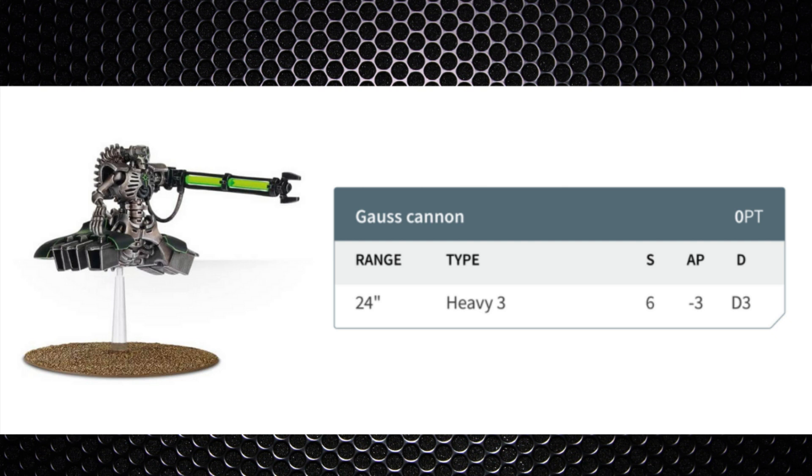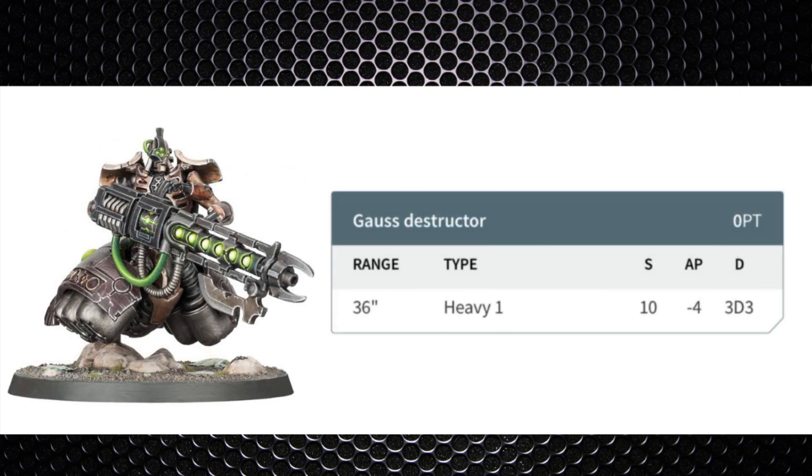The newly repriced Lokhust Destroyers may be worth a punt at only 50 points. With Gauss Cannons — D3 damage, three shots a man, hitting twice on average, wounding on threes, -3 AP — a single Destroyer should be removing a two-wound model per turn, potentially two. A three-man unit for 150 points defended right could be removing three to six models per turn, roughly 75 to 100 points of value per turn. The heavier variants are more anti-tank oriented — if they're fielding dreadnoughts, the Gauss Destructor at 60 points looks decent, and between a three-man unit you can expect about 16 damage.